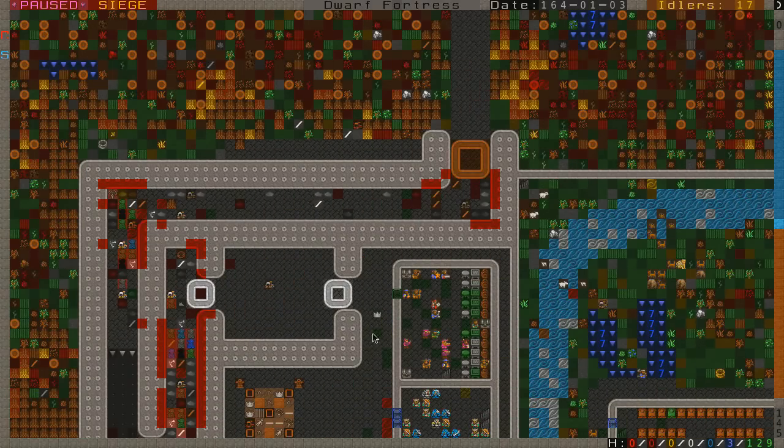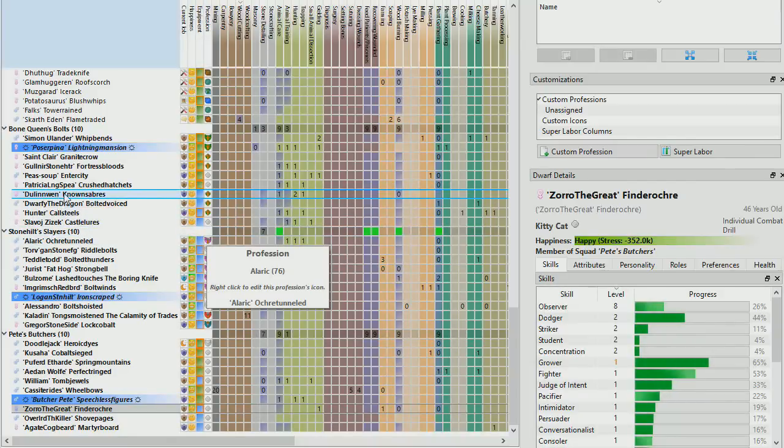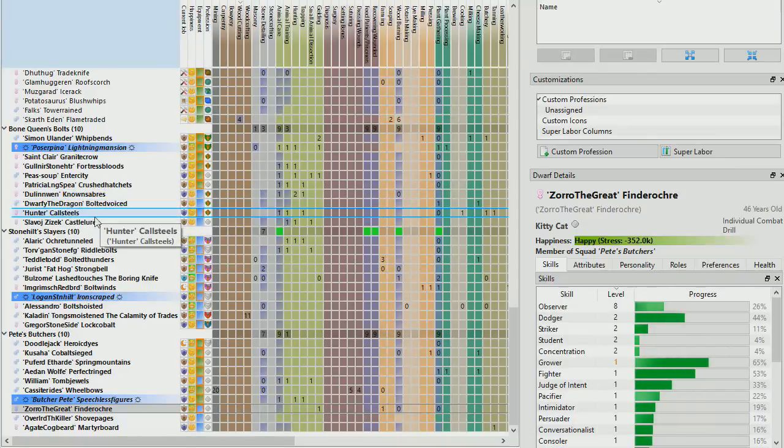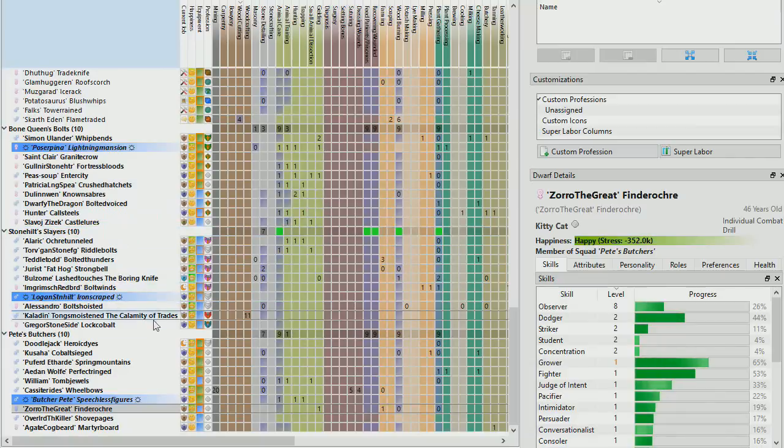Let's talk about some changes that took place. First off, I recruited some folk to the squads because they need to be filled. Welcome to the Bone Queen's Bolts: Dullenwen, Dwarfy the Dragon, Hunter, and Slavage Zizek — in real life he's a philosopher, but it turns out he has Marks Dwarf skills. To Pete's Butchers I added Zorro the Great, Overlord the Killer, and Agate Cogbeard. This was based on roles — I went to Military and looked at who had the highest level for Marks Dwarf, excluding people already assigned important jobs like gem cutters and surgeons.